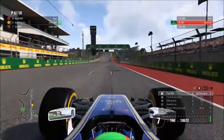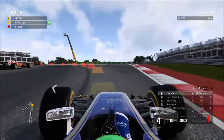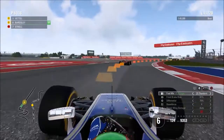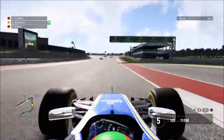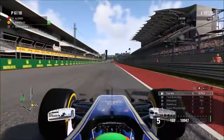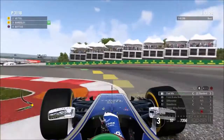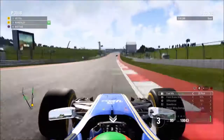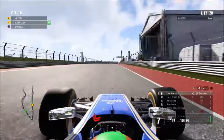Starting lap nine, DRS is enabled. Wehrlein pits and we move up into eighth. It looks like Bottas also pits and loses the lead to the Ferraris. On lap 11, Sebastian Vettel exits the pits just in front of us — a crucial manoeuvre for Ferrari's Grand Prix win chances. More drivers pit as the super-soft starters come in. We briefly move up into the points positions. And then, remarkably, the current race leader is Jolyon Palmer — yes, you heard correctly — leading the Grand Prix thanks to the safety car period allowing him to prolong his super-soft stint.